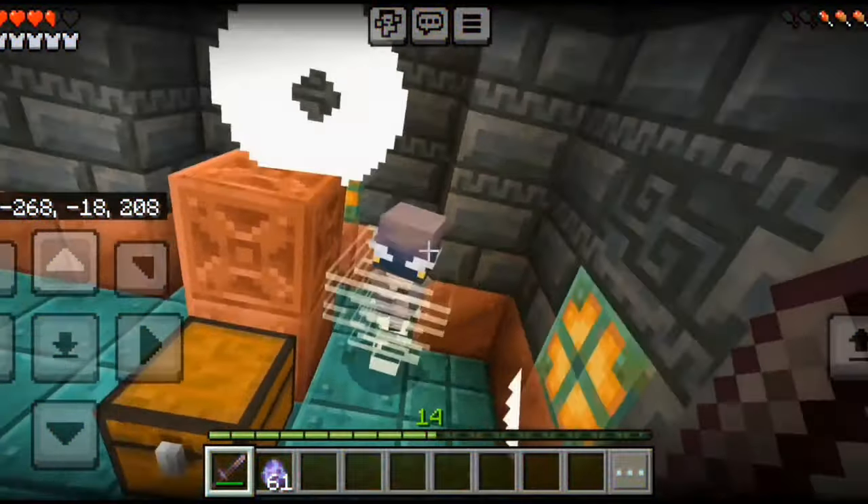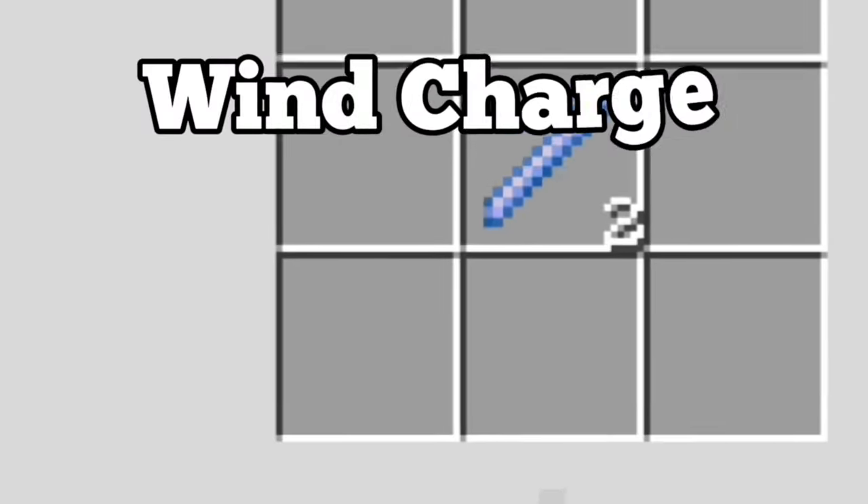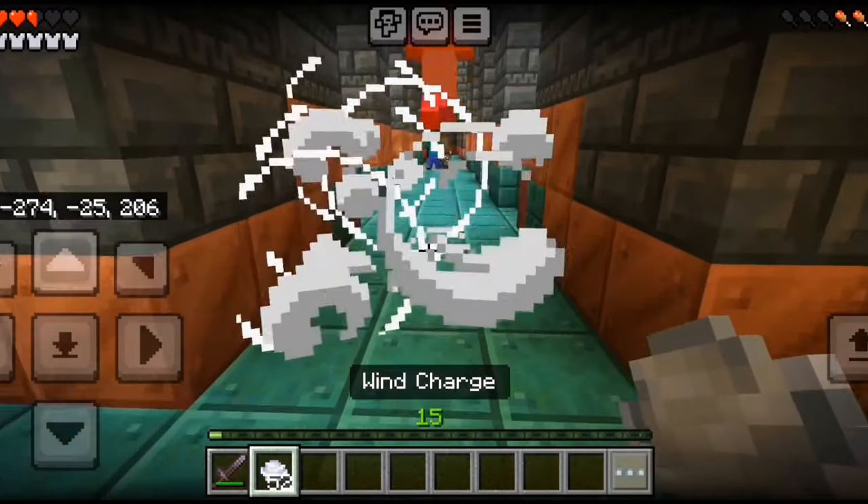When you kill the Breeze, it drops breeze rods, which are used to craft wind charges. These wind charges give you the ability of the Breeze — a great knockback and the ability to jump higher.